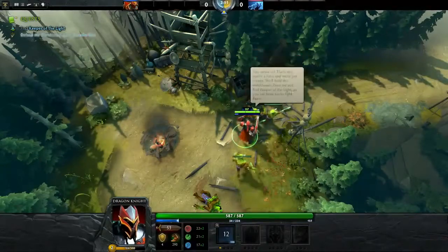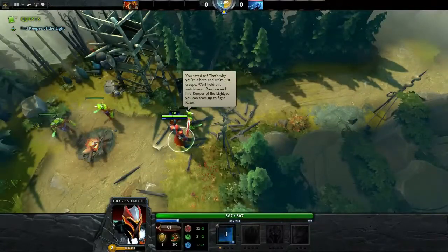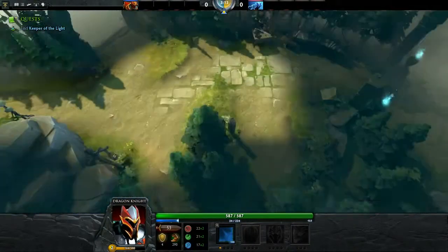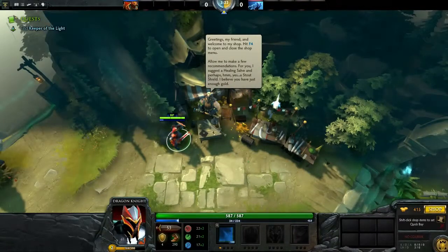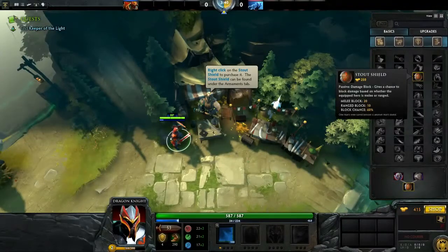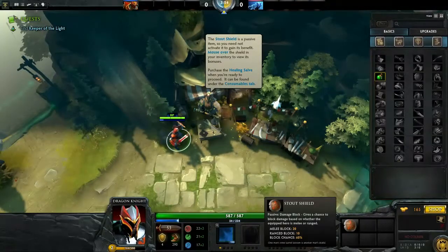You saved us - that's why you're a hero and we're just creeps. We'll hold this tower, press on and find the Keeper of the Light so you can team up to fight Razor. I'll wait for some divine intervention. Greetings, welcome to my shop! Hit F4 to open and close the shop menu. I suggest a healing salve and a stout shield - I believe you have just enough gold. Right click to purchase it. The stout shield is a passive item so you need not activate it.